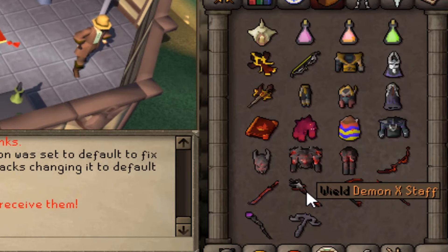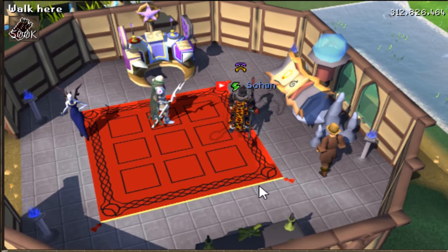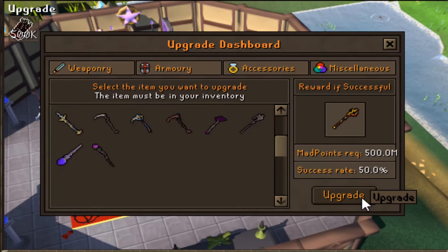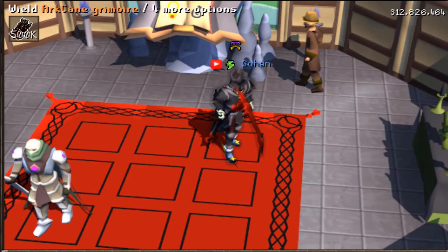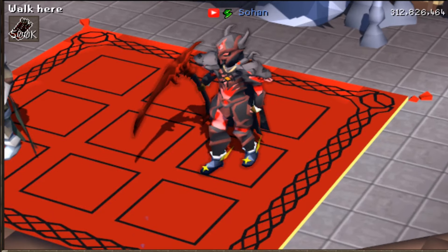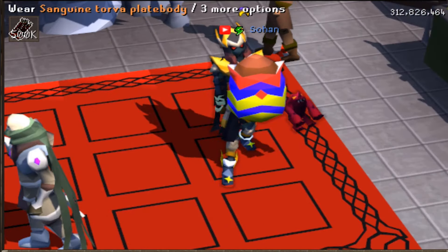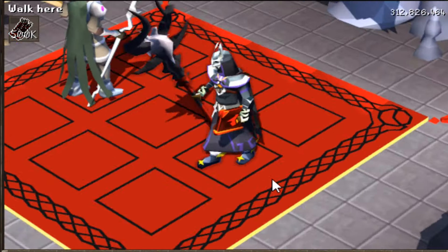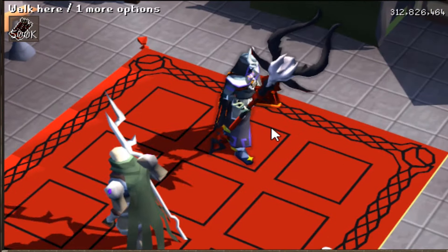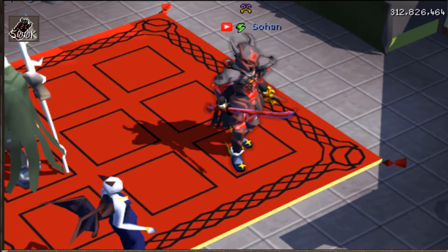They do also have some custom items in-game, like this Demon X equipment I have in my inventory. I believe you can actually upgrade this Noxious Staff into a Tumeken's Shadow. Don't have enough points at the moment, but yeah, some of these items do look pretty damn cool. They even have some armor sets like the Blood Set that I have currently - it just looks really damn clean, honestly. They have full Masori and Torva. I also have a giant Easter Egg and they even added a Jad Plushie - that looks pretty damn cute. Then we have the Demon X Staff - holy shit, that staff looks really awesome. Demon X Sword - all their custom items are pretty damn clean.